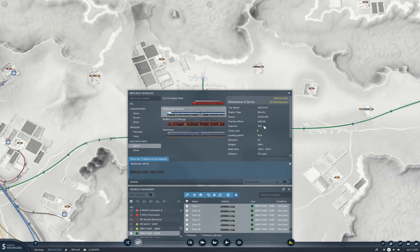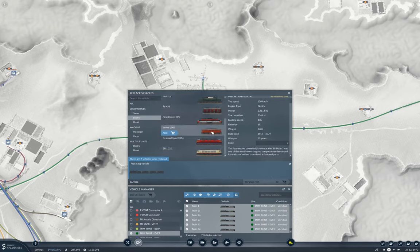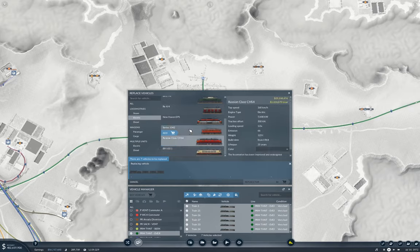How long is it? 204 meters. No, we won't do that. Okay, well let's just go with an electric here. The running costs are high on these two. So we have a New Haven - the New Haven one does 140. Well, the BR 103.1, that does...